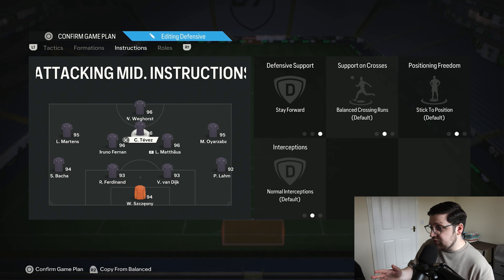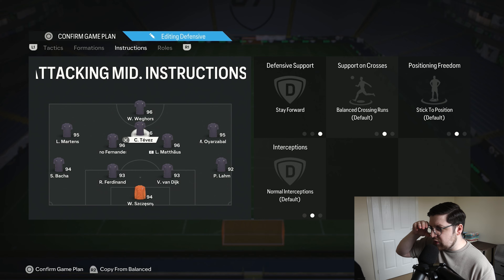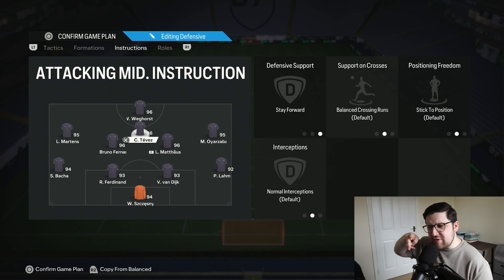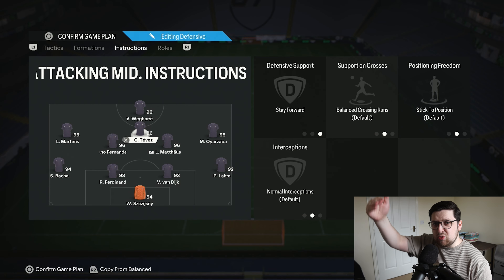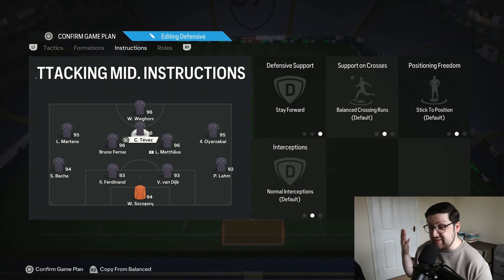The CAM is also just on stay forward. They'll get into the box regardless — I didn't feel the need to force that with an instruction. It gives you two out balls, and they kind of work like a striker and second striker with the drift wide instruction on the main striker up front. Having them both up top — long ball, knock it down — is just a great option for counter-attacks. You can put the CAM on come back on defence, but I haven't found that necessary.